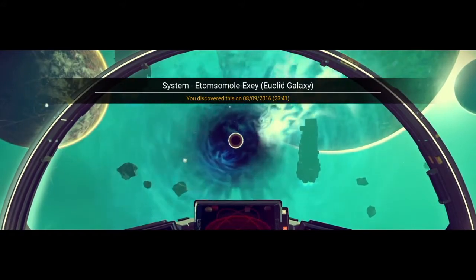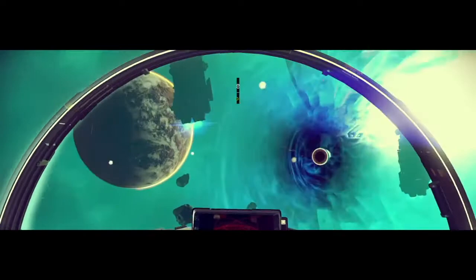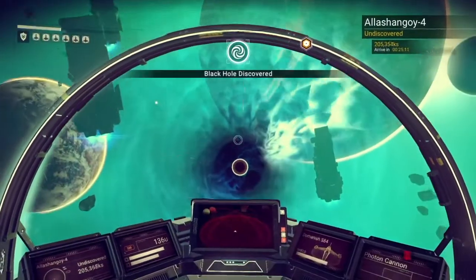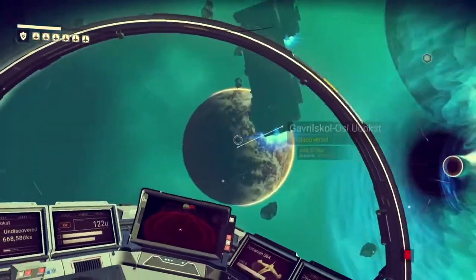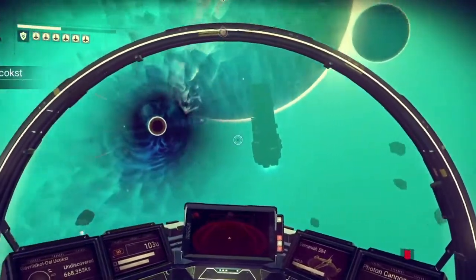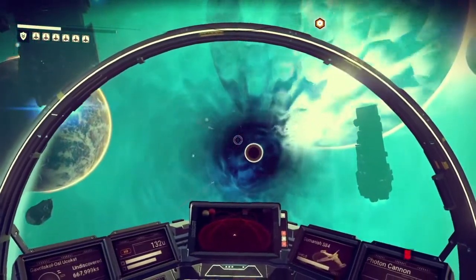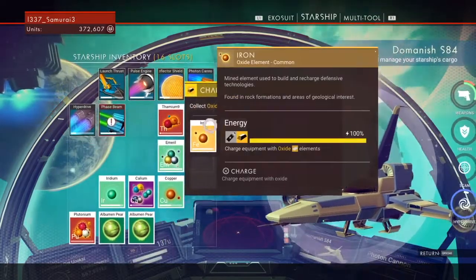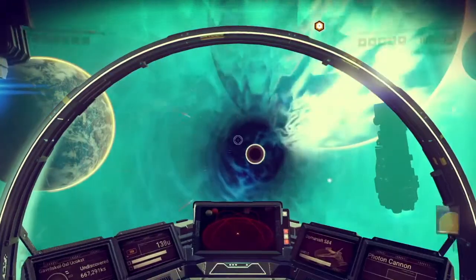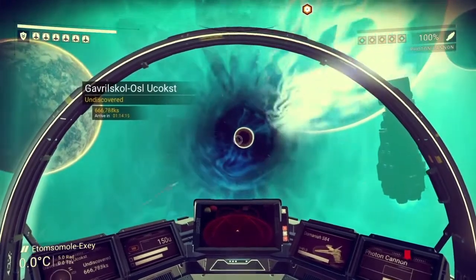Alright, we are here. The system name is some small whatever - anyway, pretty good-looking planets here, some stuff maybe I could raid on. But what we're interested in is what's right in front of us. I'm gonna go ahead and charge this really fast before we go anywhere, because I don't know what I'm getting myself into.